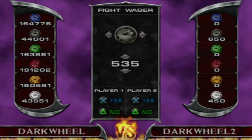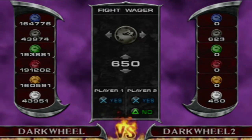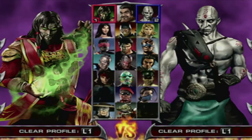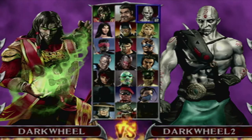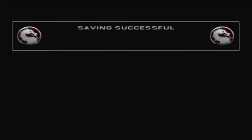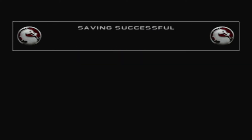You can bet and wager as many coins as you want, then press yes. Now the coins are bound. Whatever you do, don't bet on player one - you want all the coins to go to player one and not player two. Don't do that, and save the memory card.